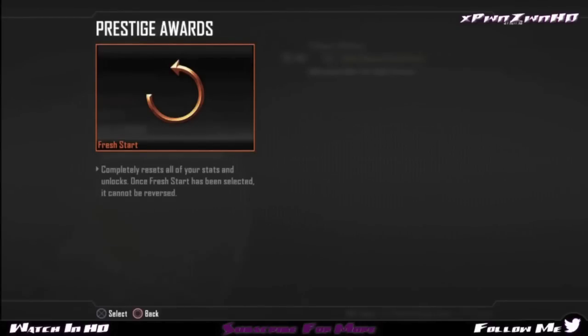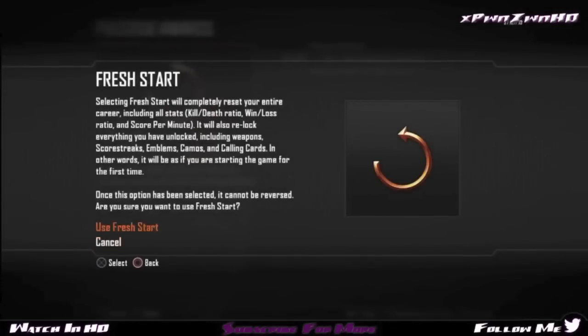All you have to do is actually just reset your stats and then turn off your PS3, sign back in, and start the game back up. And you should have everything diamond. So let's go ahead and do this.